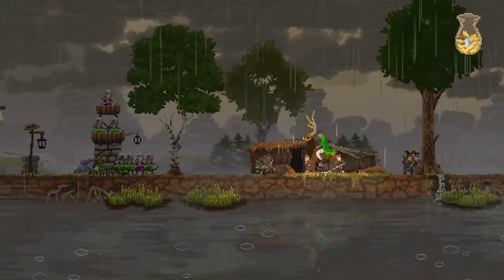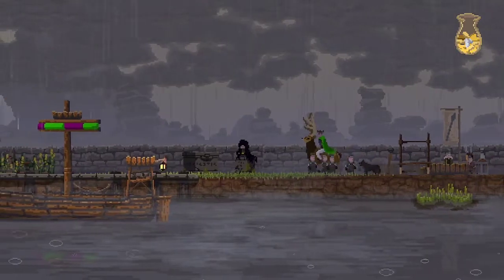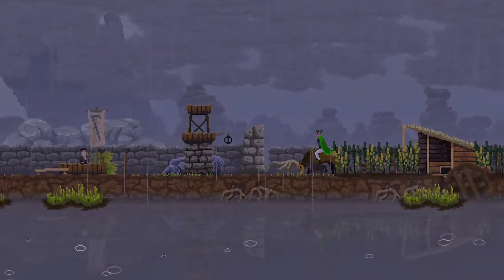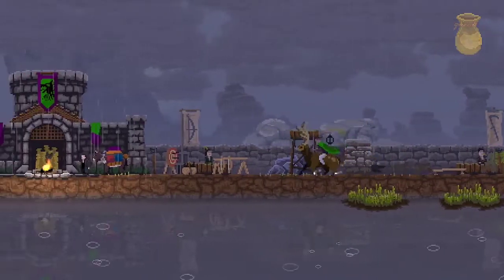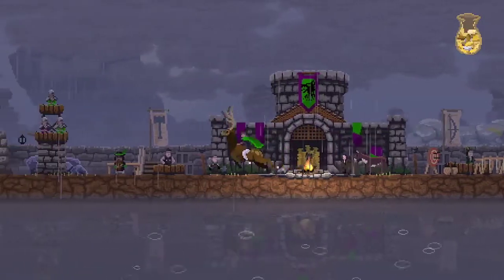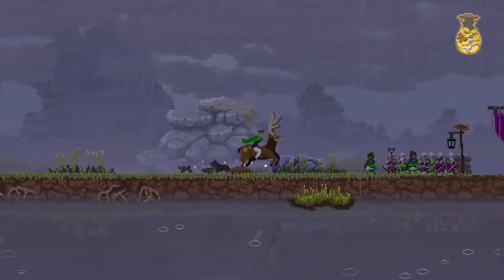Kingdom is the type of game that's kind of weird to come back to after several days of not playing, because a lot of what you do in Kingdom is just kind of hard to describe. You kind of just get into a flow when you play. But yes, I do believe the left side is the cliff and the right side is the dock? Is that what it is?